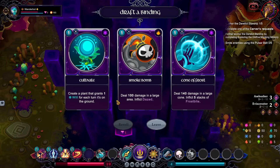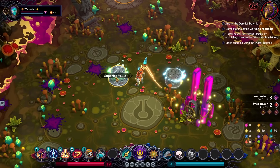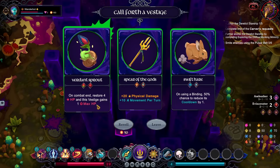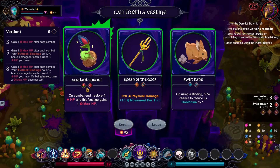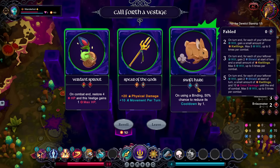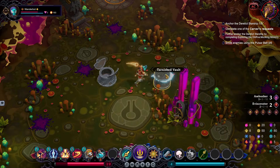I was really hoping I could grab heal. Alas. Alright, smoke bomb. Any of these ambushers? No. A Verdant Sprout would give me some healing. There's Spear of the Gods, which is just physical damage, movement speed. I don't hate that. Let's go Spear of the Gods.